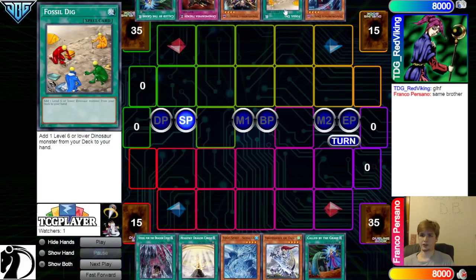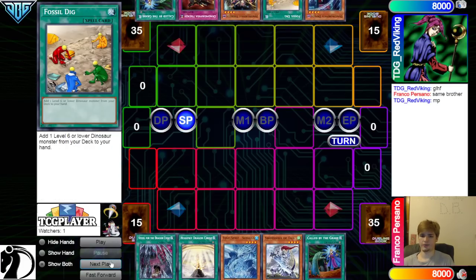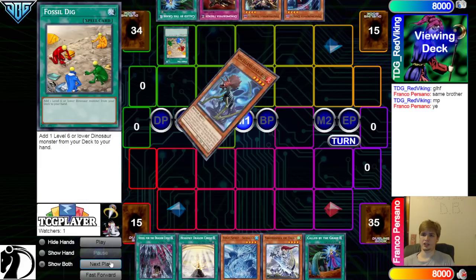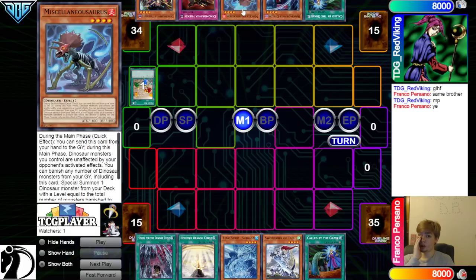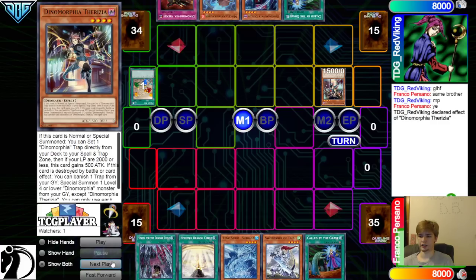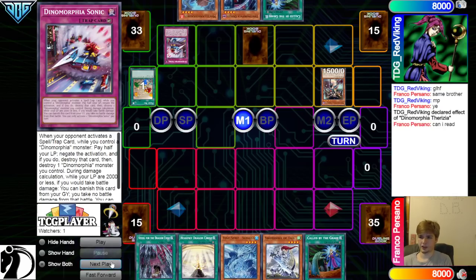Fossil Dig — if you didn't know, these are all dinos, so Fossil Dig can search. Go main phase, activate the Fossil Dig, searches Misk — that's probably just a one-of the Protector guys. I doubt they're playing actual dino stuff like Misk, Banish, Summon, Babysaurus. They're going to go set Sonic and then set Frenzy.